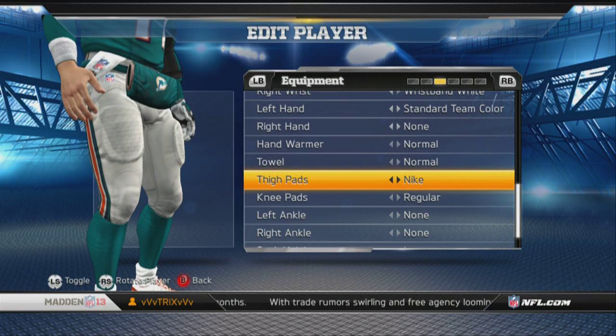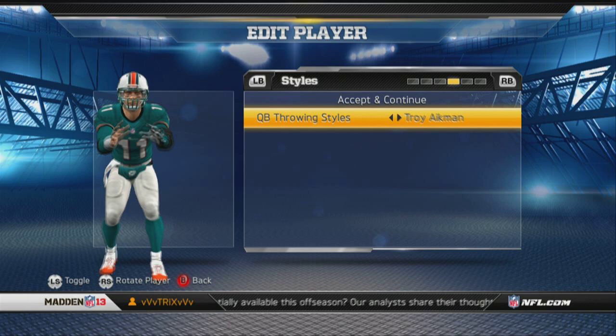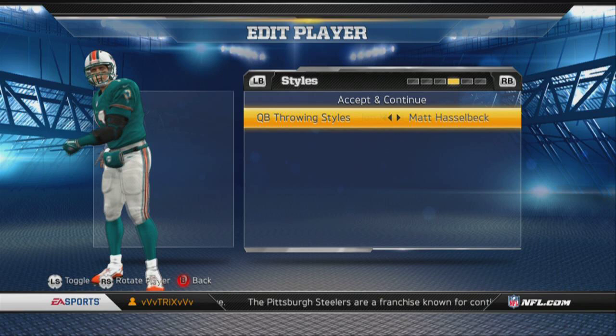Hand warmer, towel, thigh pads — yeah, yeah. Cleats — big cut, I like those. Let's go Dan Marino style since we're on the Dolphins. I don't think he's in here... are you serious? He's got to be in here somewhere.